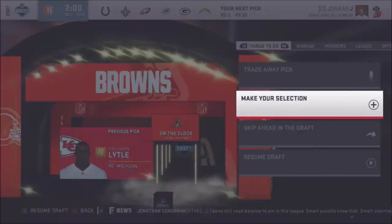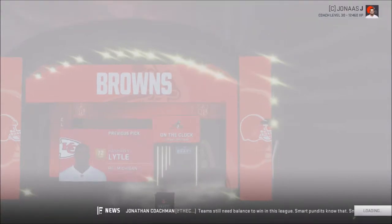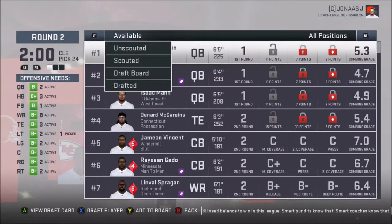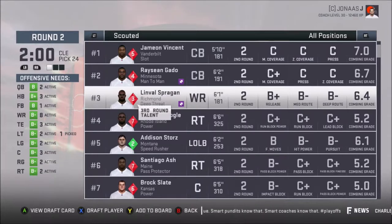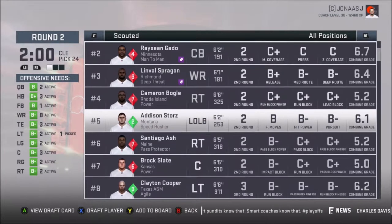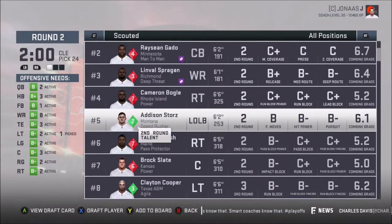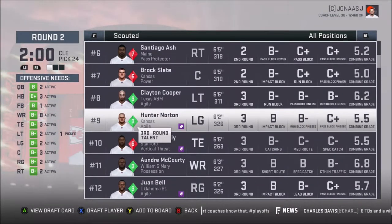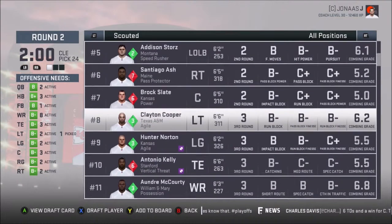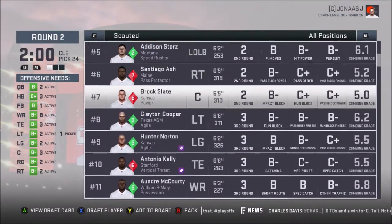Alright, let's take a look here and see who we got. I definitely need linemen, so it's not that big of a deal. Let's go scouted. The next player — that guy actually doesn't seem too bad. Release, route, deep rest, catchings probably. Addison Storrs. Not really, not really, not really. Holy crap, dude — everyone is trash.